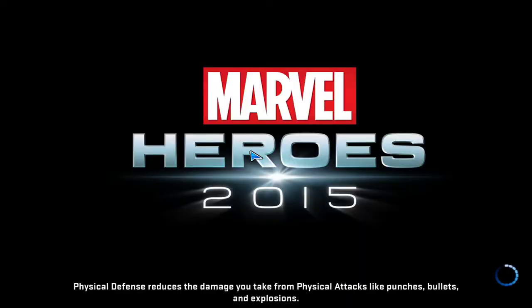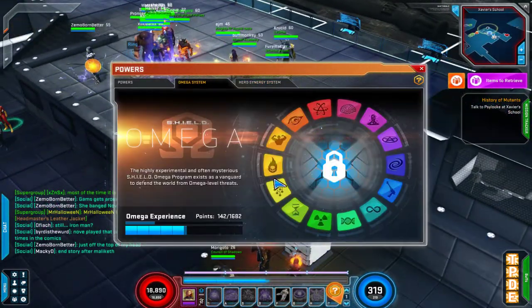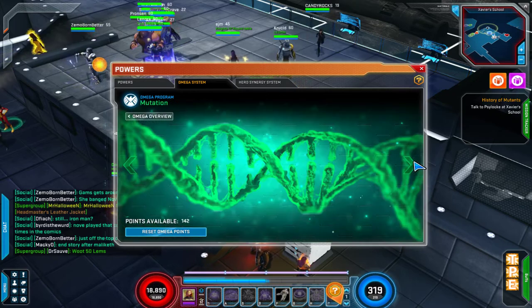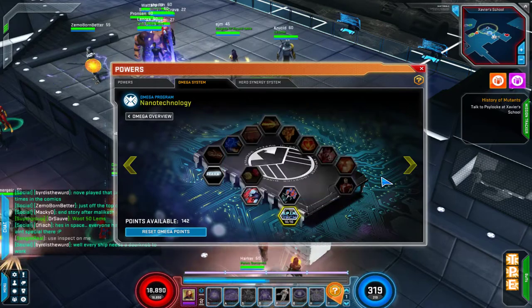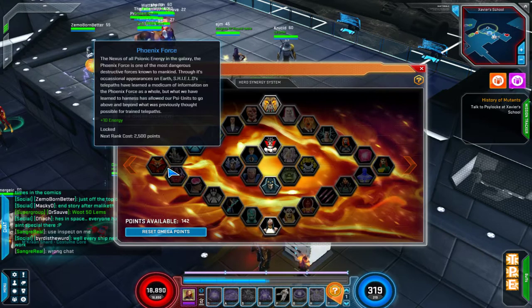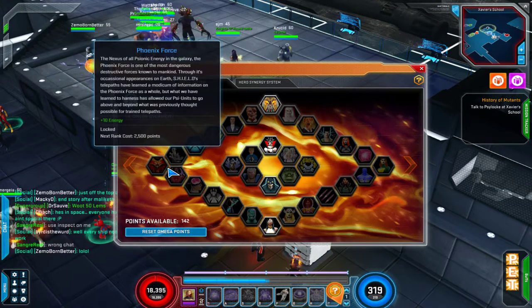One more thing before we get going — let me show you my omega points. Magneto has a great selection of choices. I went with pretty much straight Energy. I applied all that I can to boss damage rating — 600 damage rating to bosses, which is always helpful. The rest I poured into Energy. Once I can afford it, I'll transition over to 10 Energy. Some of the builds with 30-plus Energy do a lot of damage, so I'll eventually pump most of it into Energy — but for now this is working really well.